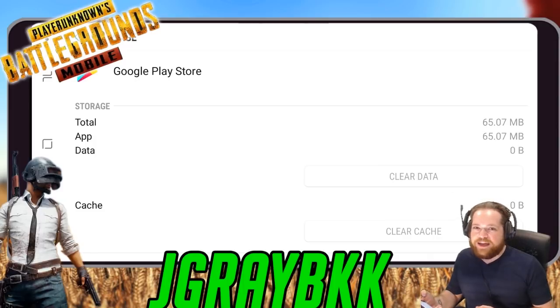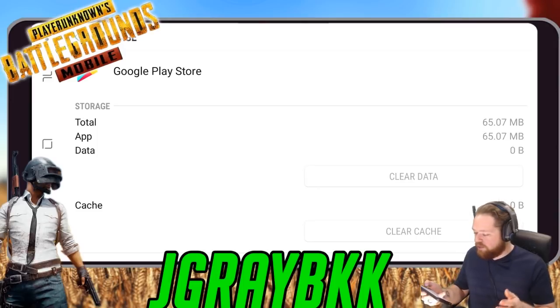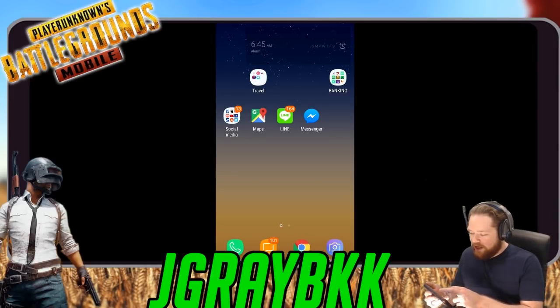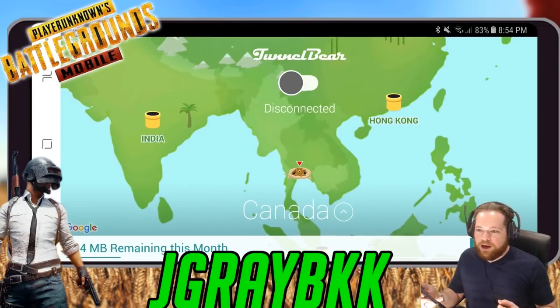Next, you are going to want to open a VPN. A VPN is a program that makes wherever you're surfing the internet from think that you're surfing from somewhere else. What you need to do is get an application like TunnelBear, which I have right here. TunnelBear is just awesome — it's a really easy application to use.